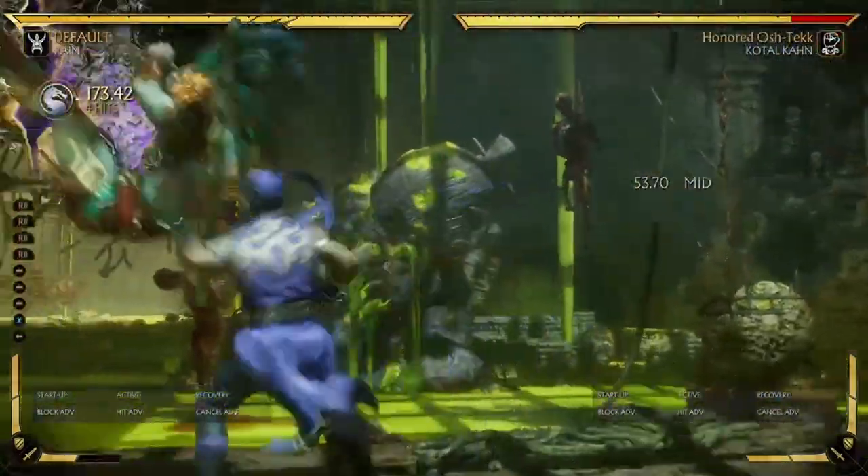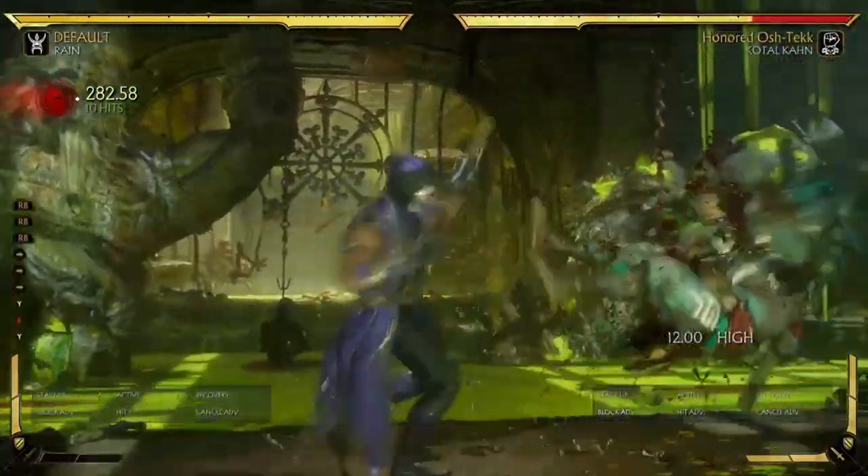A good combo is something like this — dash into stand 1, 2-4-2, 2-4-2, into the grab.